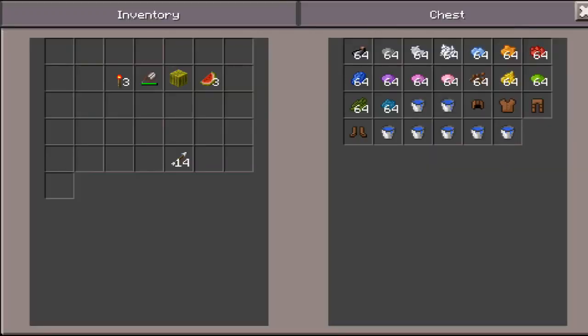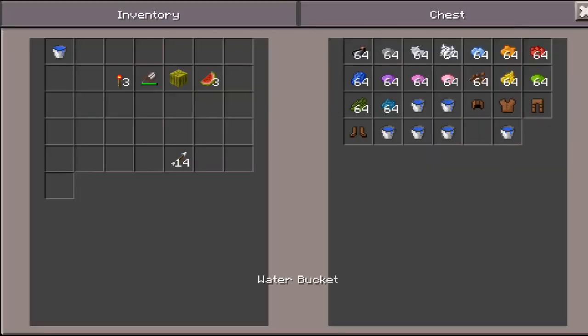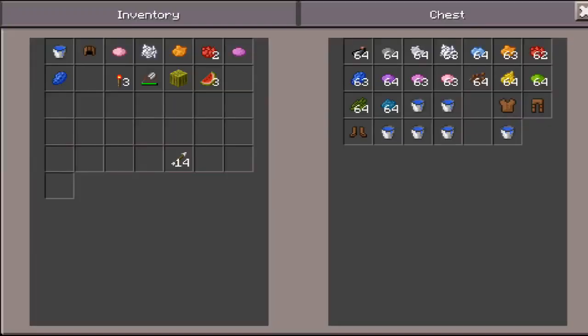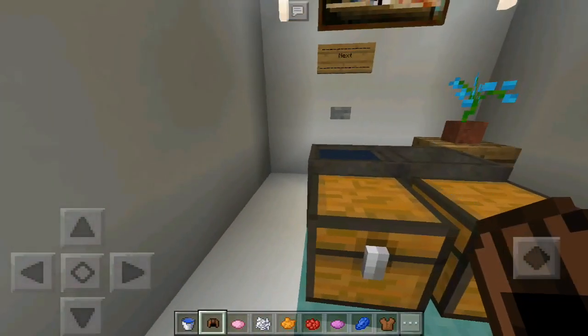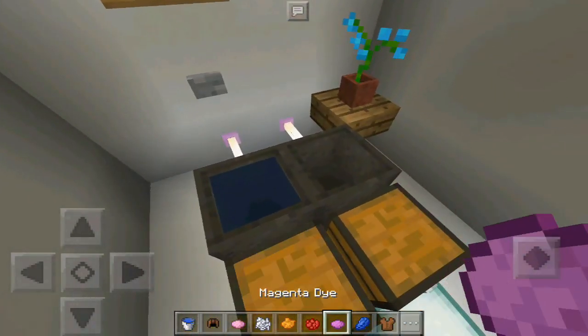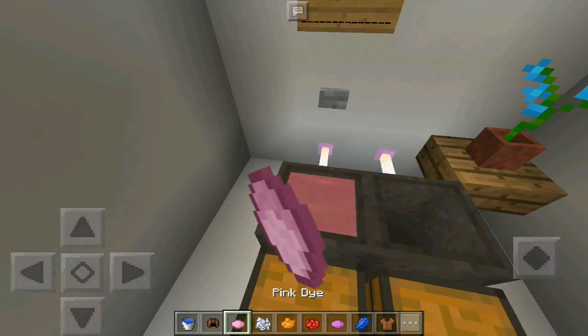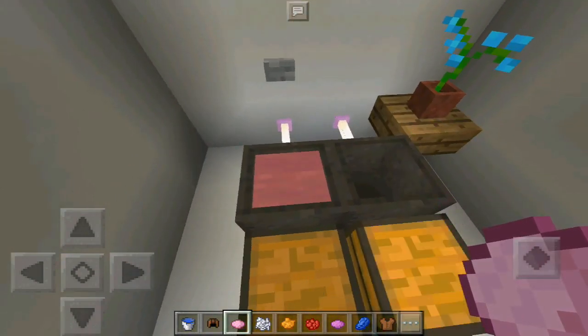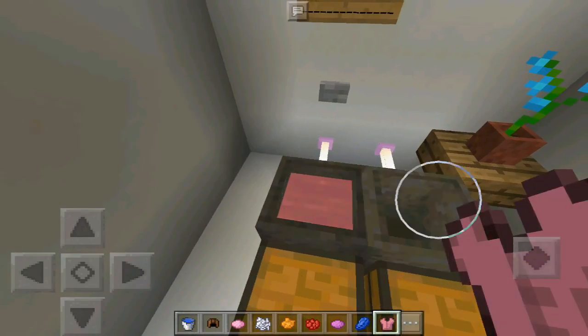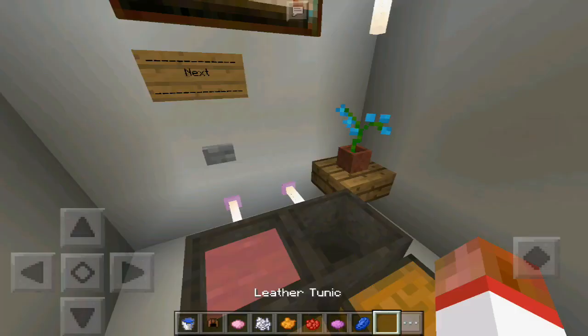So this is how it works. It was implemented on 1.13 or 1.14, I believe, and it is an exclusive feature that later made it to Minecraft PC. What you do is have an item — let me grab this tunic. Let's say you want to dye your tunic into a pink or magenta color. All you need to do is tap on it, or right-click on PC or Windows 10, and then tap on it once again with the tunic. As you can see, it will change color just like that.